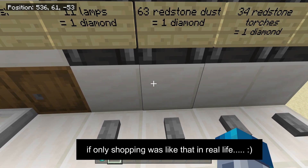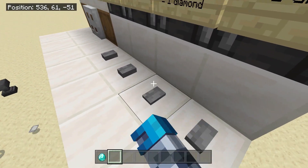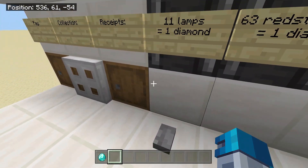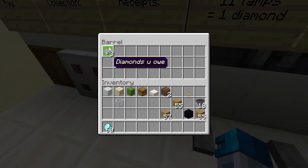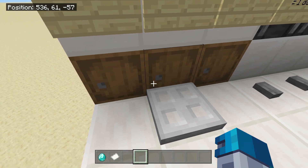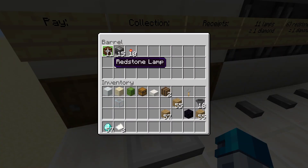So let's say I wanted 15 observers, 34 redstone torches, and 11 lamps. As you can see, I just pressed all those buttons. Amazing. It says I owe three diamonds. So once I put in three diamonds in this barrel over here — one, two, three — as you can see, this lovely trapdoor over here opens up, allowing me to get access to all my items. And the torches are still flowing in, so you get them nice and fresh.